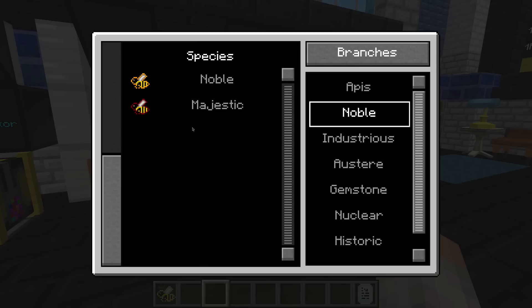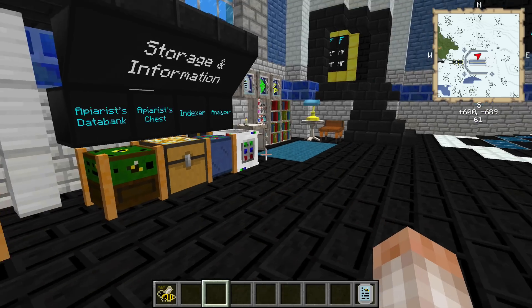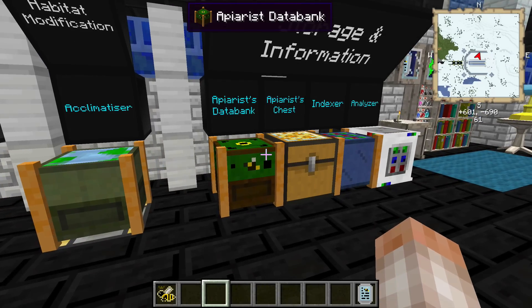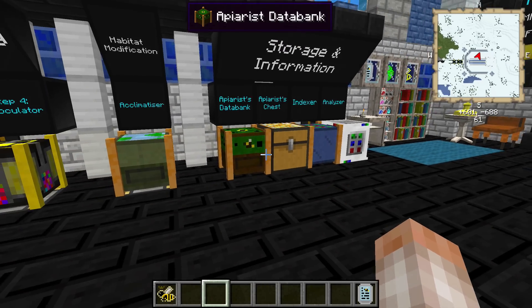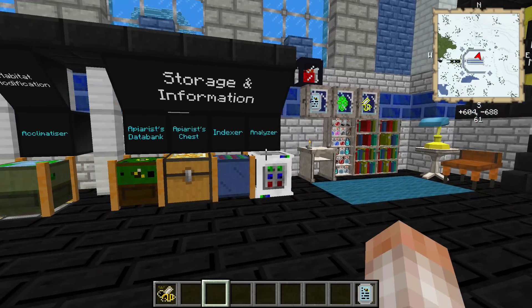Once you acquire species and branches, the databank fills in more information. It also shows your profile as a bee swatter and tracks how many species you've discovered. It's a cool block but not required — same goes for the handheld apiarist databank. Now let's look at the analyzer.